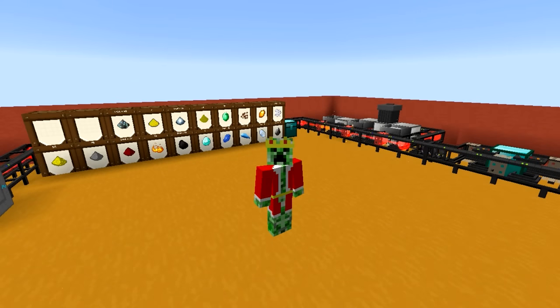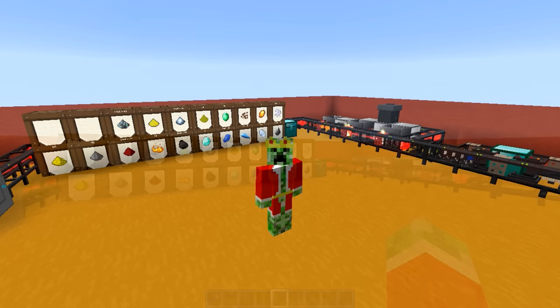Hey guys, my name is Kojanje and welcome to episode 19 of my Logistics Pipes tutorial series for Minecraft 1.7.10. So as you recall, last episode we talked about automating the thermionic fabricator from Forestry, and in this episode we'll start talking about automating orb production using Ex Nihilo. So let's get started.